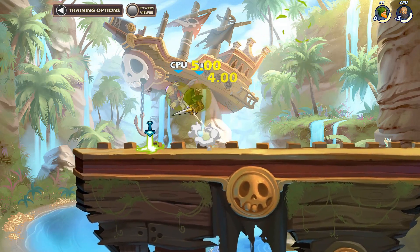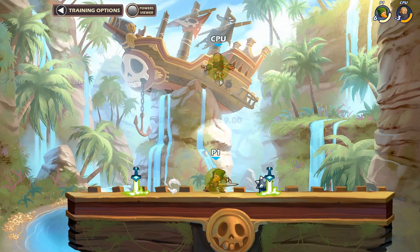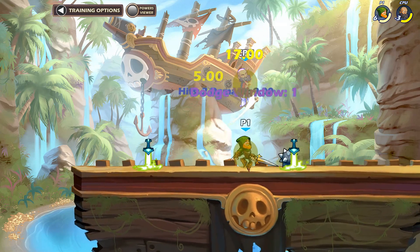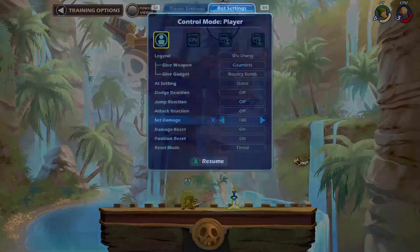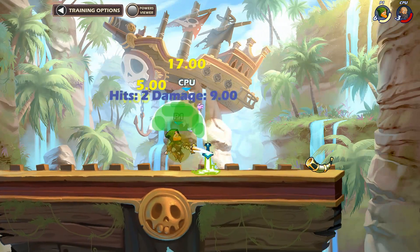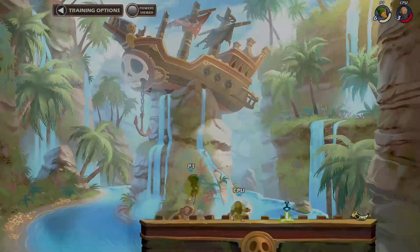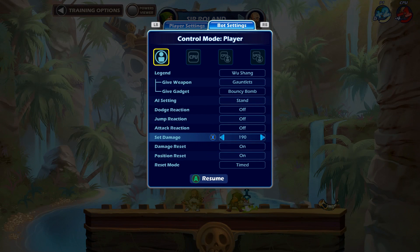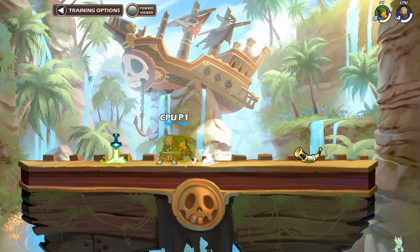Another true combo would be downlight nair. You can use this to kill — I don't think it will kill as soon as recovery, but it still kills at around 180. It's not going to kill the same as recovery because recovery brings you more upward. It's around 30 damage past where recovery kills. But it always works and is consistent — you just won't get as many follow-ups as downlight downer. It's still a true combo nonetheless.